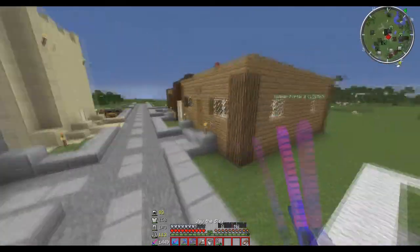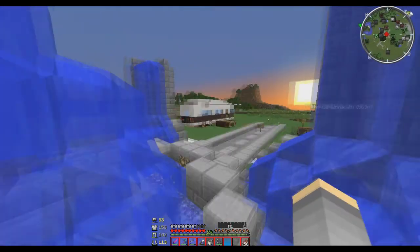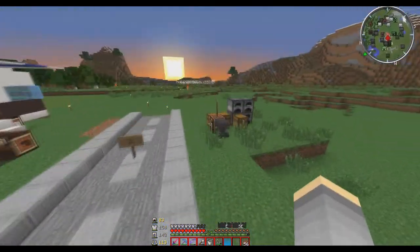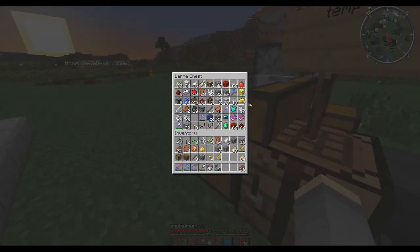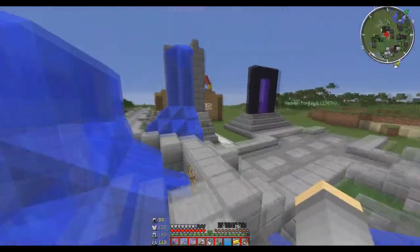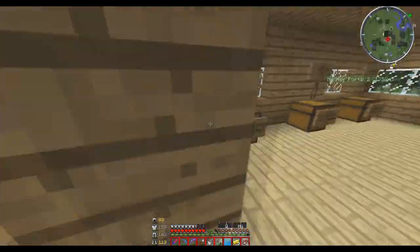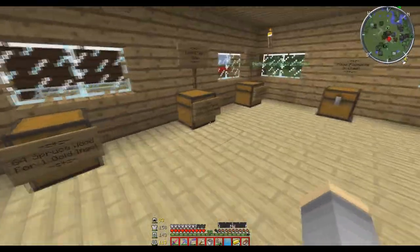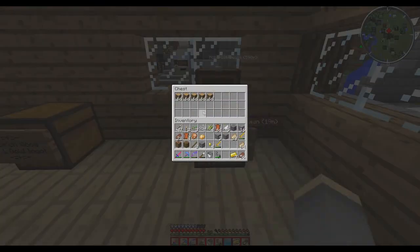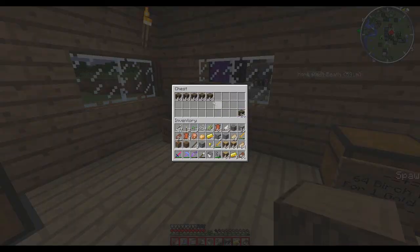Come over here. I'm actually going to buy some wood right now, and the wood is very, very cheap - it's one gold ingot. Honestly, if I was him, I'd make it at least a gold block or a diamond for a stack of wood. But he's making it one gold ingot for one stack of wood. I'm gonna take two, three of these. I don't like birch.